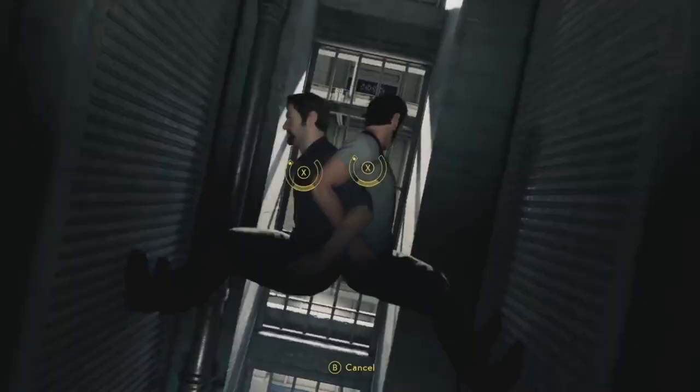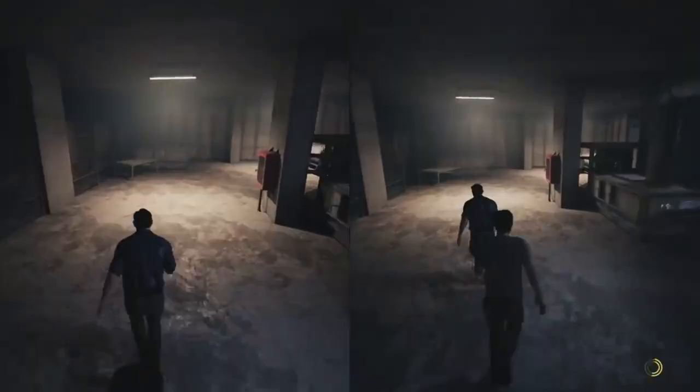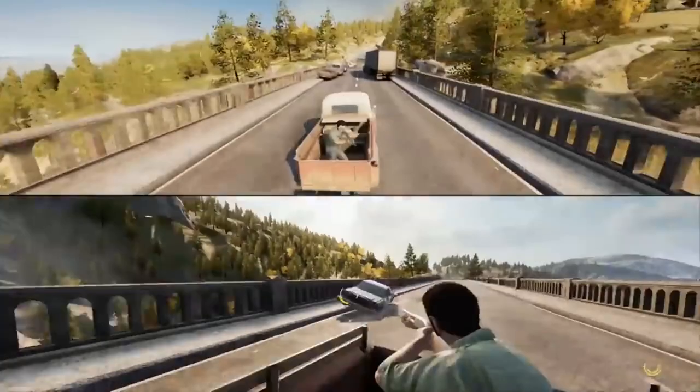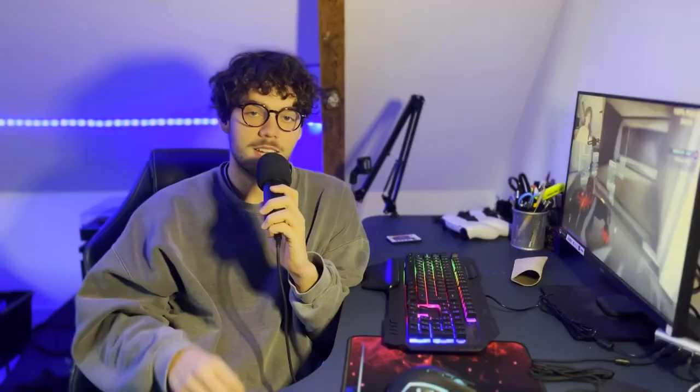Number 9. A very easy Platinum Trophy to do with a friend is A Way Out. This is a prison escape game and the story is incredible. You and another inmate have to try to escape prison and fight a mutual enemy. It's a reasonably old game so the graphics aren't very good, but you'll just have to look past that. You can do this online but it also has couch play. The Platinum takes only 8 to 9 hours and it's very easy because it's mostly related to just finishing the story.